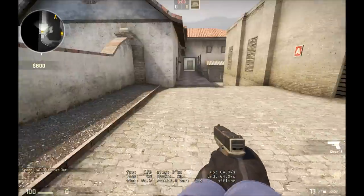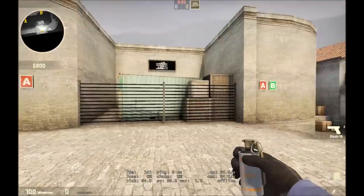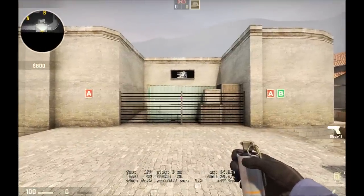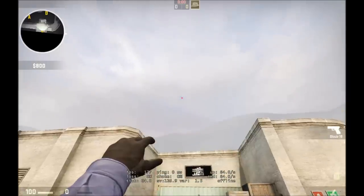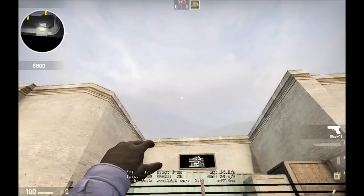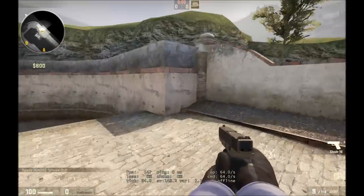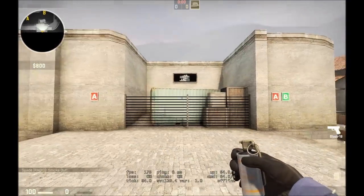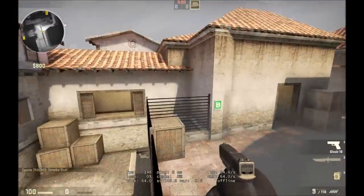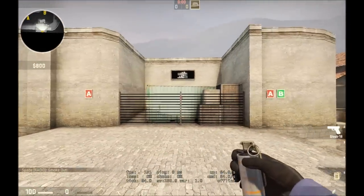Another one, which is obviously a really useful one, is smoking off this window from over here in Spawn. The Hatton Games version I cannot get to work. It basically says: line up with this post, pull the nade, line up your view model thumb, then run three steps and throw it. But that doesn't go anywhere near the window — that comes over here to catwalk. No matter how many times I do it, it's the same. If I try a different set of lines, I just end up smoking off the tunnel instead.